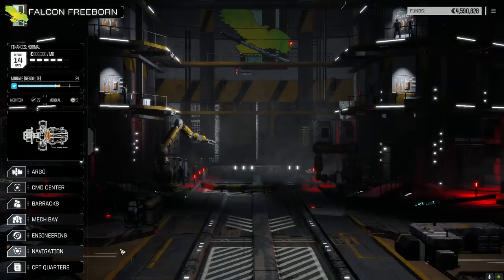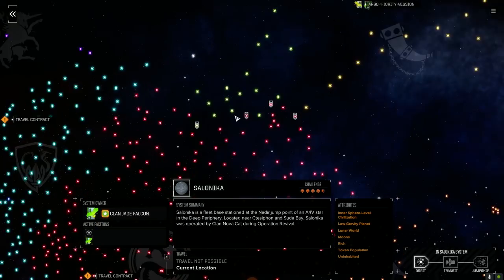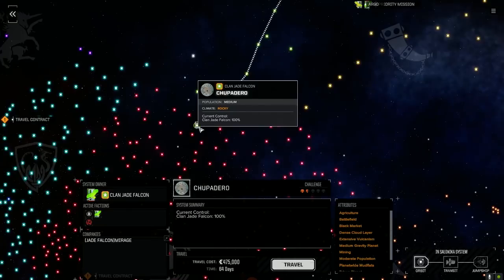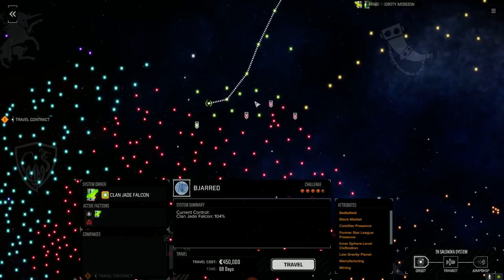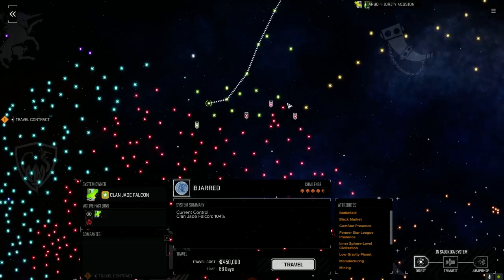Let's finish our run to the Inner Sphere. The last mission we take today will be an Inner Sphere mission. Let's find something — half skull, that's easy; four skulls. Lunar environment could be bad. Mirage — they're really fortifying this planet. 104% — this is probably the best bet: manufacturing, recreation, rich world, terran world, Inner Sphere former Star League presence, black market. We're going to jump there — 68 days. Plenty of time.